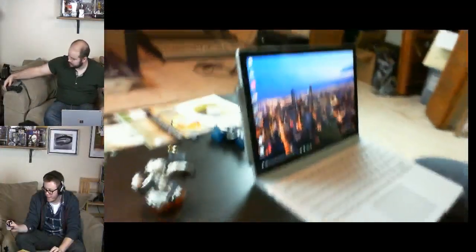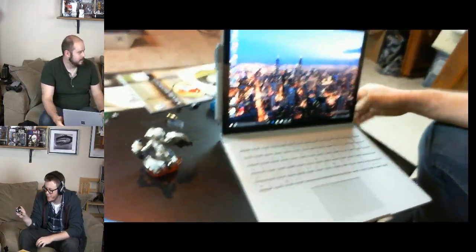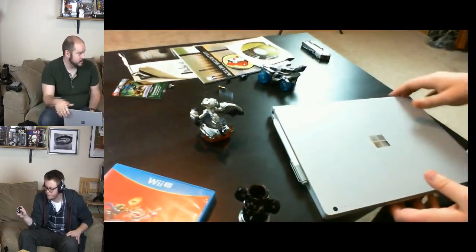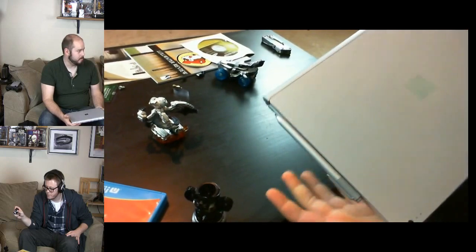We're going to say goodbye to Skylanders for now. Maybe we'll check back in a future show. It's enjoyable. We have another device to test — the Surface Book, Microsoft's newest laptop-tablet thing. This is Jimmy's Surface Book. It's in desktop mode — starting it from closed. It's a 13.5 inch laptop from Microsoft, with a removable screen.